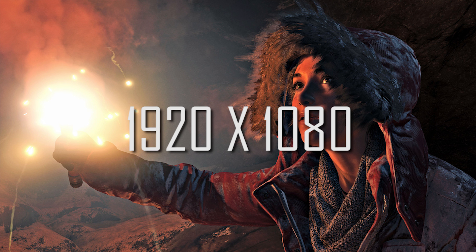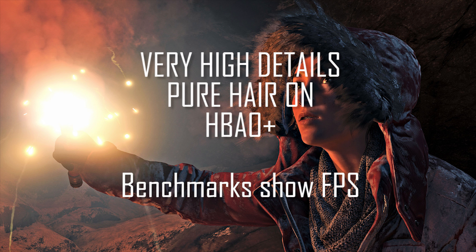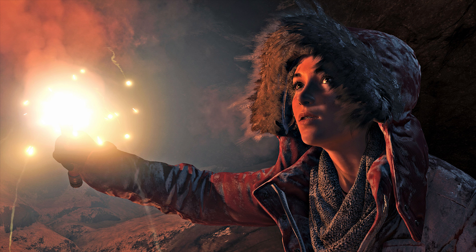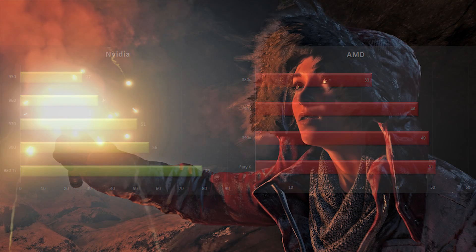Starting with the 1920x1080 benchmarks, the settings used were very high details with Pure Hair on and HBAO+. The 980 Ti does pretty well, and as you can see from the scores, Nvidia has a lead in this set of benchmarks because of the Gameworks features used. AMD needs a bit of catching up to do because their drivers are outdated — Nvidia launched day-zero game-ready 361.75 WHQL drivers, and AMD did not do anything like that.